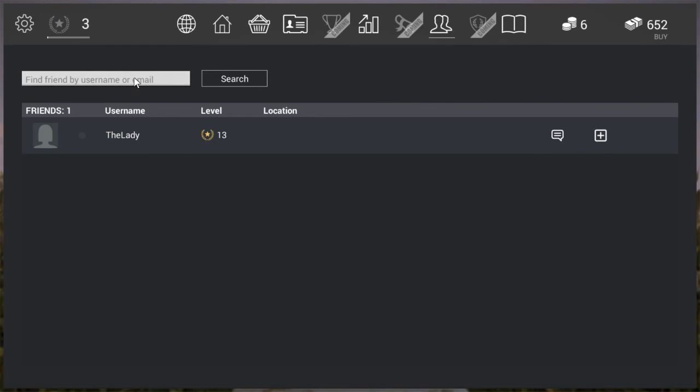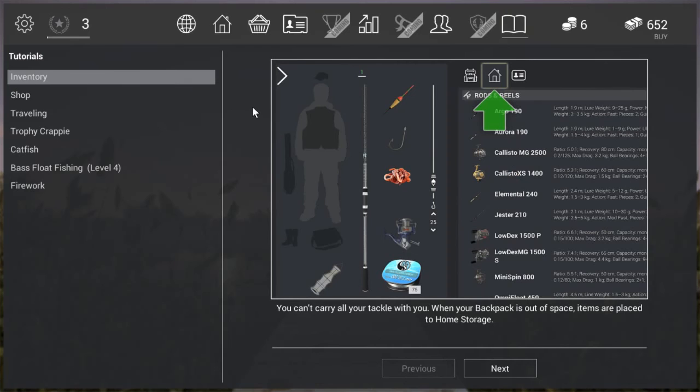There's also a club section, which is still a work in progress. Finally there are tutorials, which also come as pop-ups whenever you level up, catch a new fish, or something changes in game. You can also find them here in the menu - I'll leave you to read those on your own since they cover information about inventory, shop, traveling, and so on.